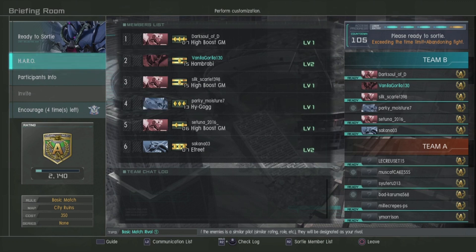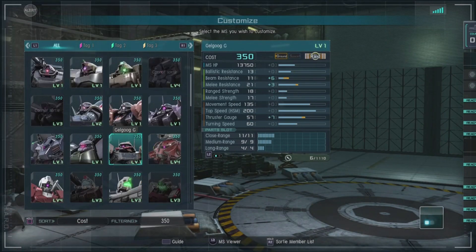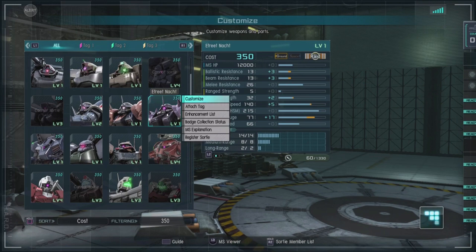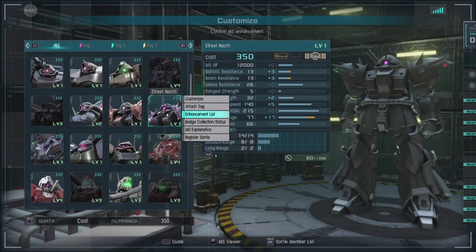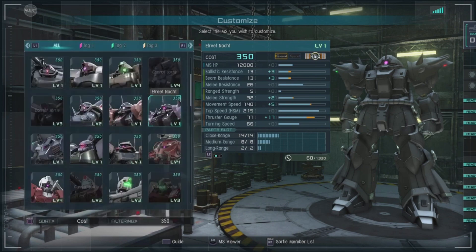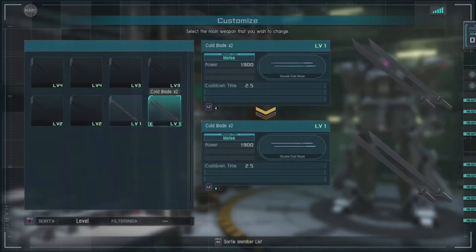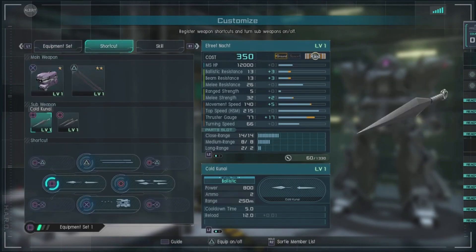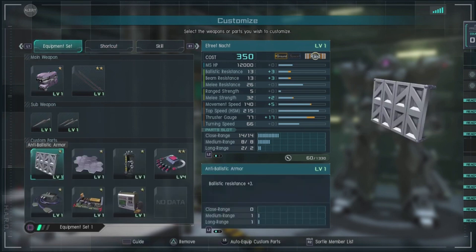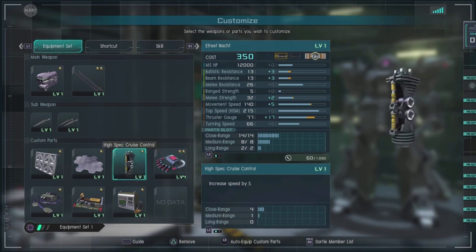Gundam family, how we doing? 350 — I think I know what suit I want already. Yep, Ifrit Nacht — I think that's how you say it, I still don't know how you say it — we're gonna go with that. We're gonna go with the double cold blades. Get ready to move out.